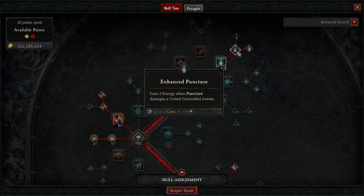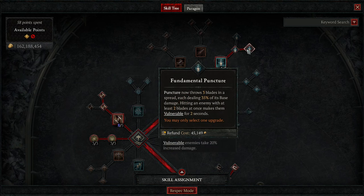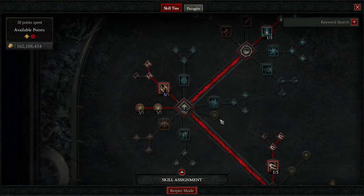Puncture — Enhanced Puncture to get some energy back, and then Fundamental Puncture to get the vulnerable. That helps us out doing big things.